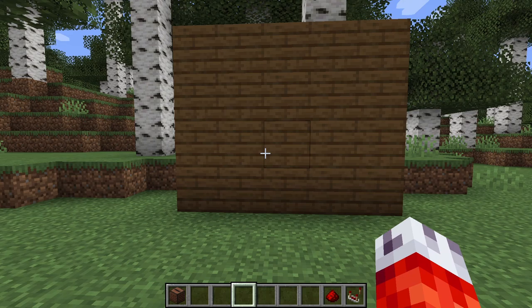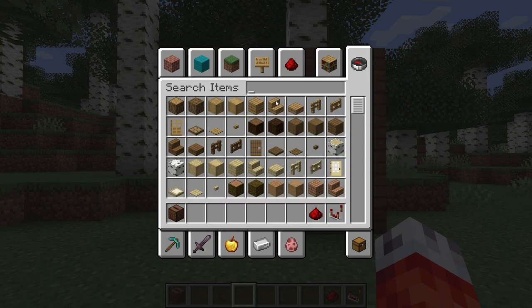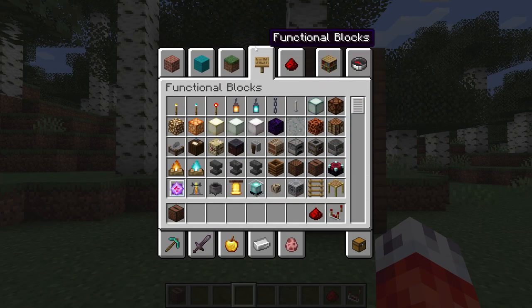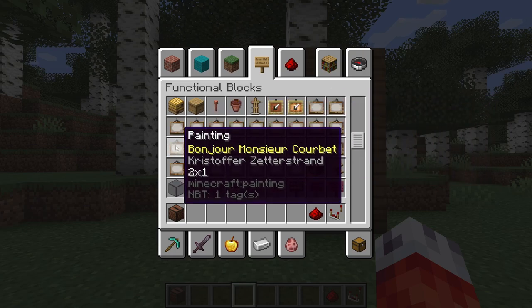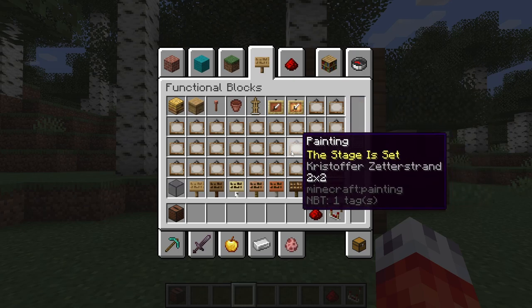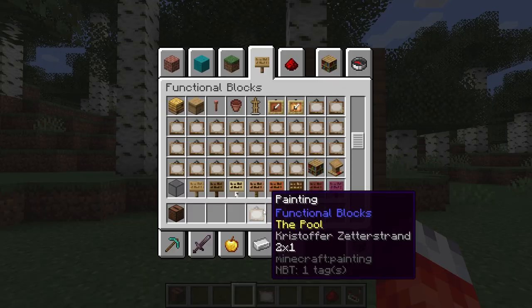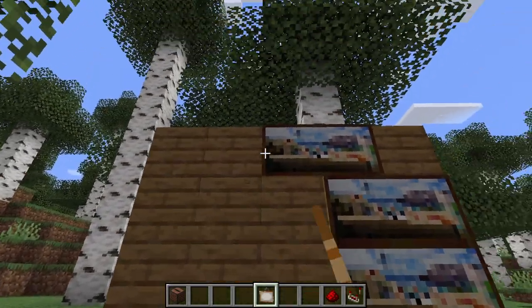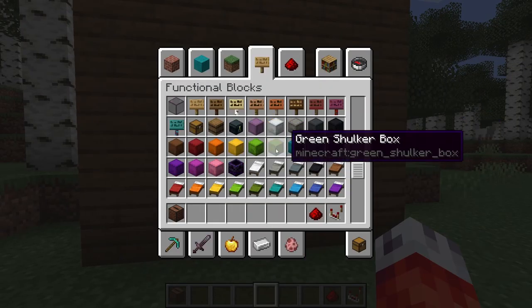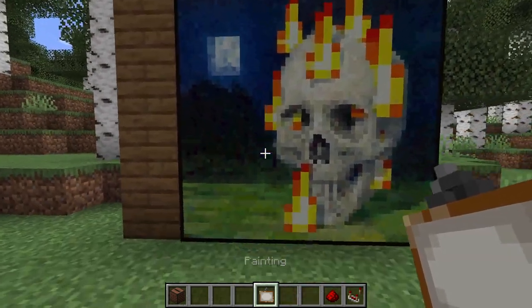I wanted to add this next one because I myself am a Minecraft map maker — and while this is a little less technical, it's incredibly helpful. If we go into the creative inventory and head over to the new functional block section and scroll down, you can see the paintings themselves have actually been listed. Rather than just doing random over and over again — which you can still do by clicking the random variant — you can instead take a very specific painting and no matter where you place it, as long as there is enough room, it will always be the same painting. So no more waiting five to ten minutes to try and get that perfect painting.